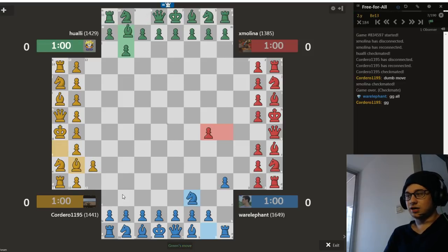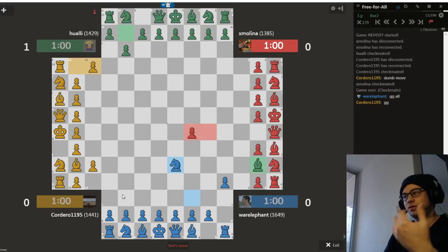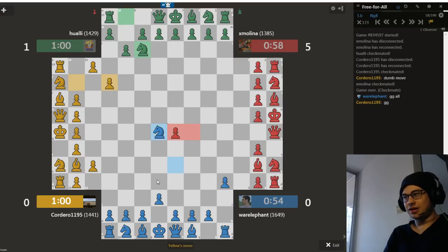At this knight move, I'm deciding I'm going to try and stop red. Green decided he also wanted to stop red here, but did not do it in the right way — he thought maybe he takes there, I take the pawn, one of us can get out. But in between that, red does have another move. I think green miscalculated there. I noticed that red took a turn off from pushing the pawn, so I also took a turn off from trying to stop it. I decided to develop my bishop along the other diagonal since yellow is coming from the other side.